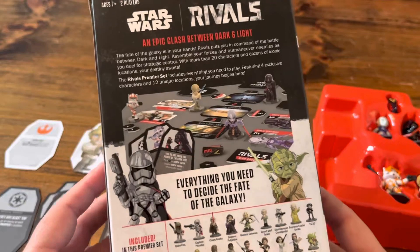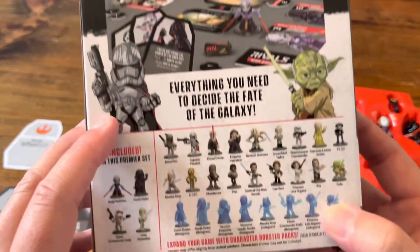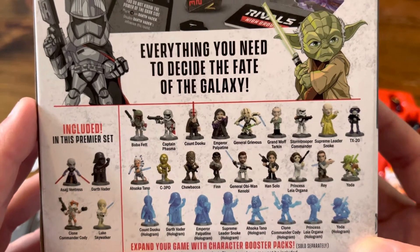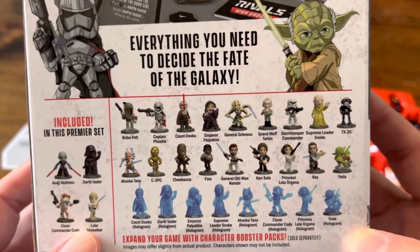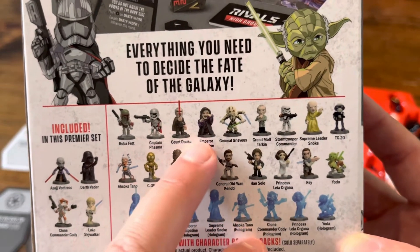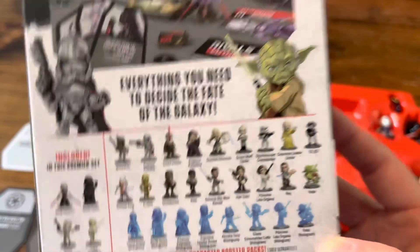This is the premiere box set. It comes with these miniatures here. And then you get boosters that aren't out yet — I hate they didn't come out with the premiere set. They come out in June of this year, 2023. The boosters, you can get dark side or light side, and you can see all the different characters you can get out of the boosters, which is neat.